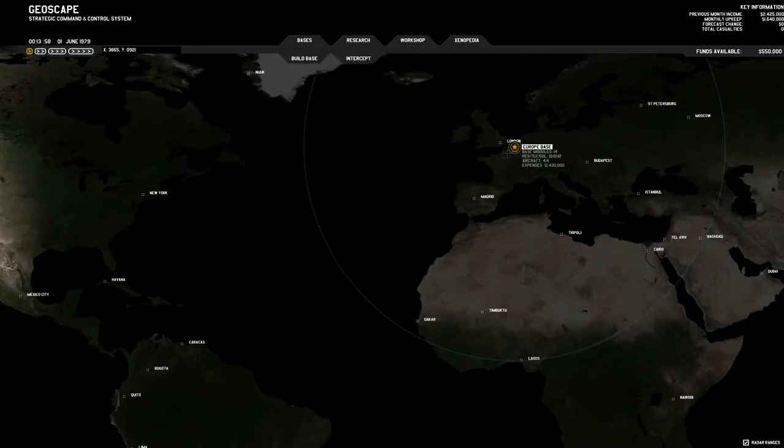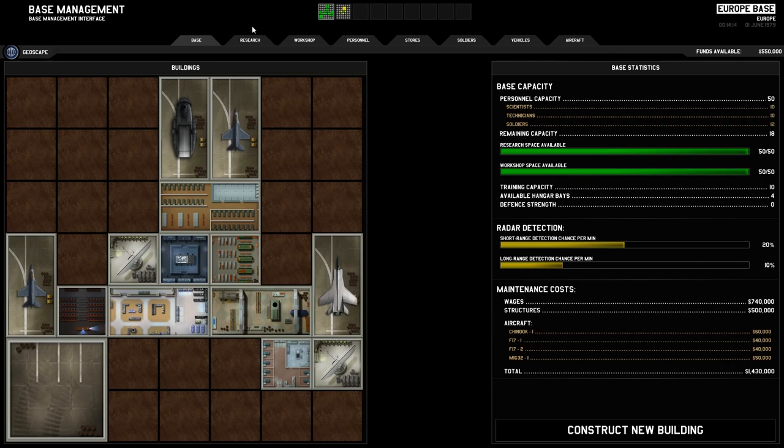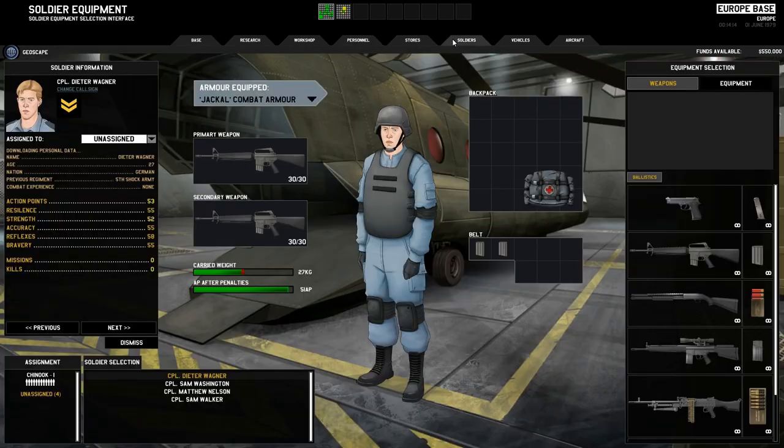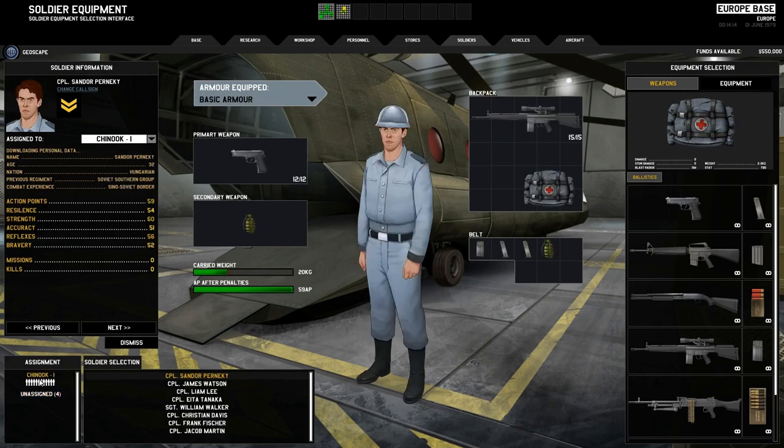Let's go back to our main base. I won't cover research and workshop just yet — can't do anything there. Let's go for soldiers. This is the inventory screen; this is what your soldiers' inventory will be when they are deployed. I'm going to look at the Chinook and this soldier here.